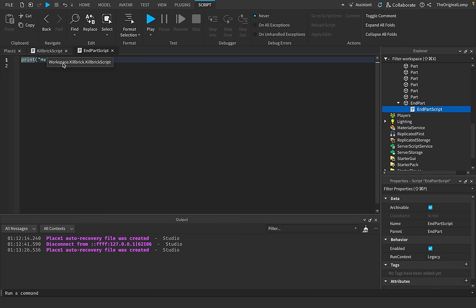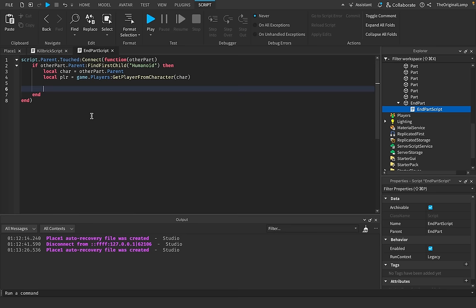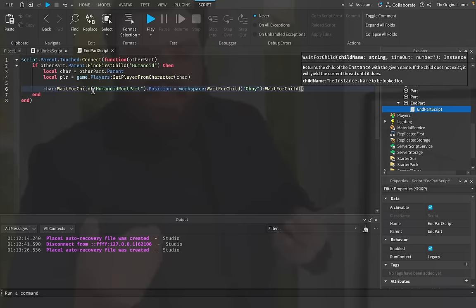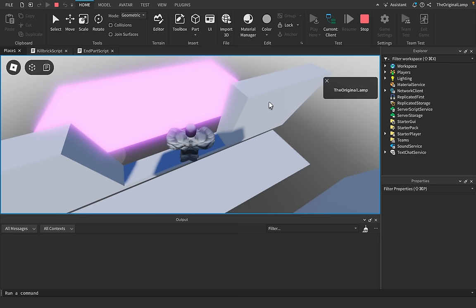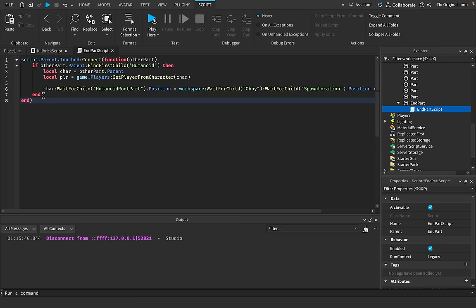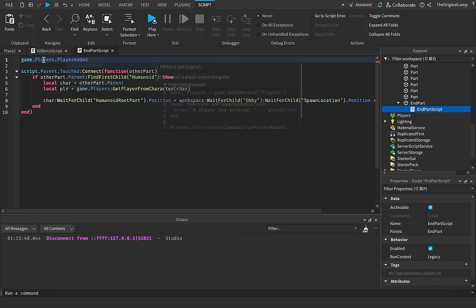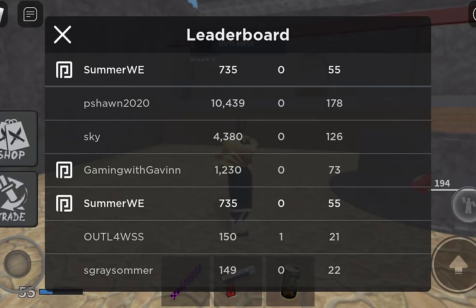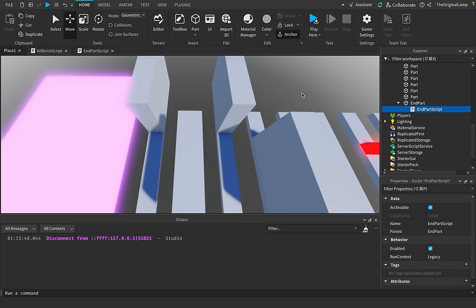I'll copy the kill brick code but instead of the killing part, I'll set the player's HumanoidRootPart.Position equal to workspace:WaitForChild('Obby'):WaitForChild('SpawnLocation').Position plus Vector3.new(0, 5, 0). So whenever I touch it, it teleports me five studs above the spawn location. I also want them to have a score, so I'll add game.Players.PlayerAdded connected to a function that gives each player their leaderboard.